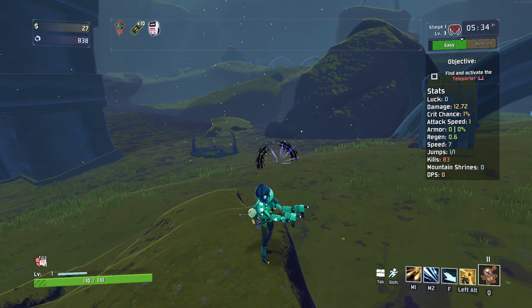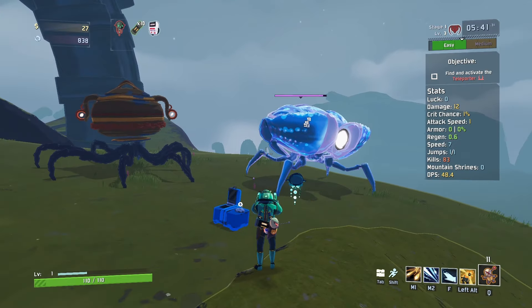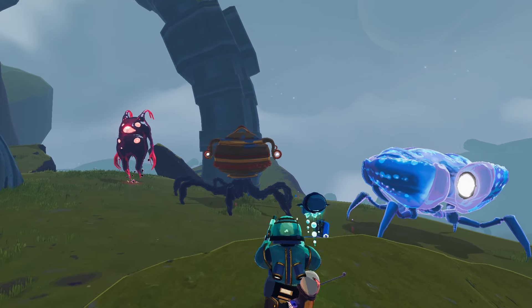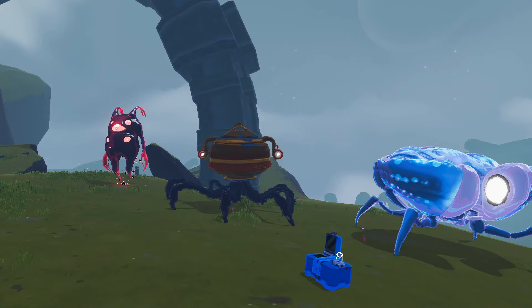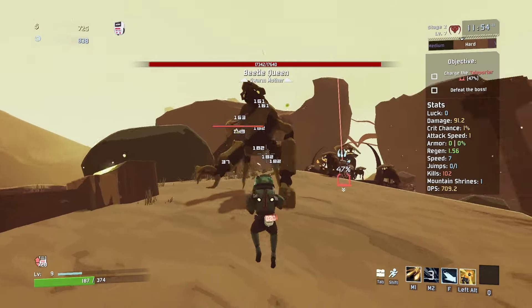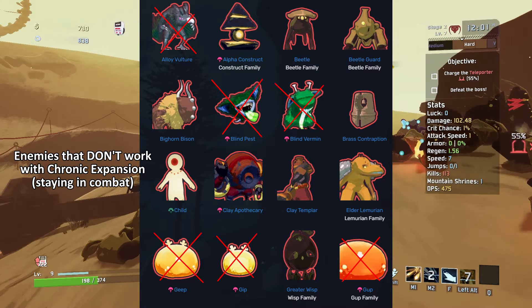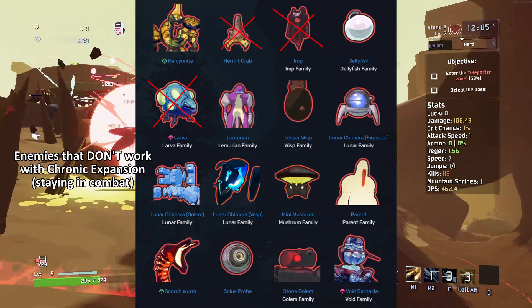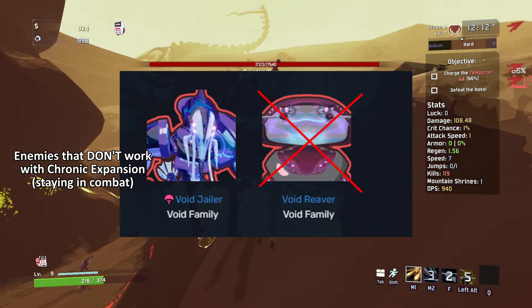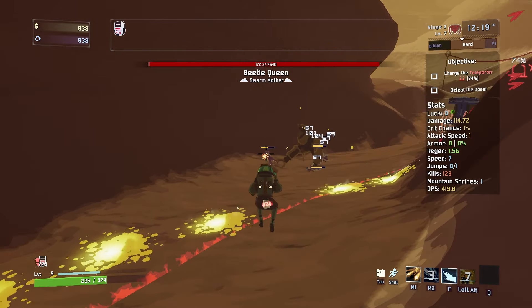Surprisingly, the Voidling does not have this issue. As for regular enemies — coined monsters — I've tested all of these, and I'm fairly certain that all of them do not work with the Chronic Expansion. I don't know if there's some hidden tag in the game that basically marks these as annoying monsters that don't work with Chronic Expansion, but once you hear the list you'll understand why I say that: GUPs don't work, GEEPs don't work, Blind Pests don't work, Lesser Imps don't work, Larva don't work, Hermit Crabs don't work, Void Reavers don't work — but Void Jailors do, weirdly enough — Blind Vermin don't work, Ally Vultures don't work, and the Halcyonite Guardian does not work. There might be a couple I'm missing — you can let me know in the comments if you know for certain.